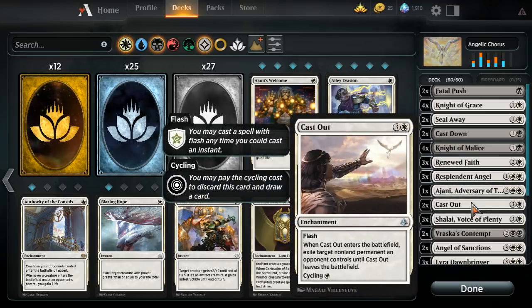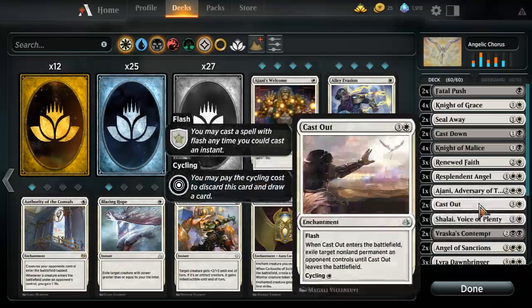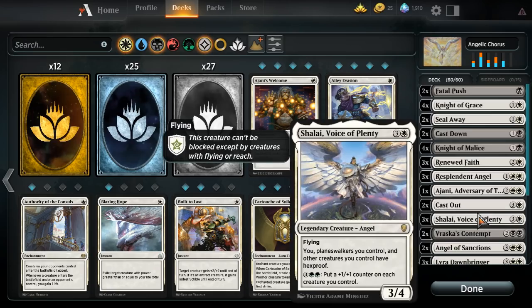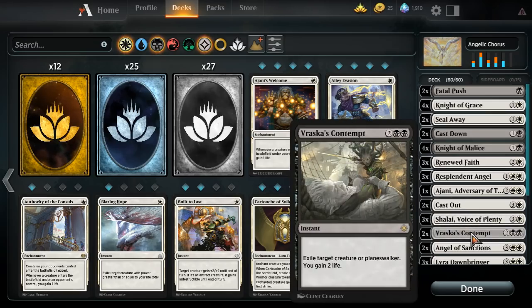Two Cast Out — good removal. It has flash, it hits enchantments, artifacts, and nine-plus converted mana cost creatures, and if you don't need it you can cycle it. Three Shalai: Shalai is fantastic for dealing with burn and creature removal because we rely a lot on our creatures, and it can pump our whole team, which is nice. Also with Lyra — Lyra is the vampire in the stack — you just gain a ton of life. It's also a fine blocker to play on turn four.